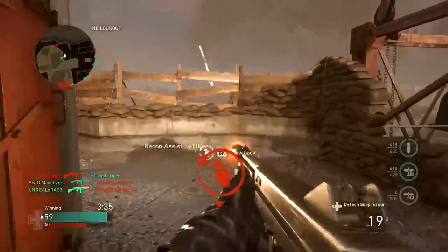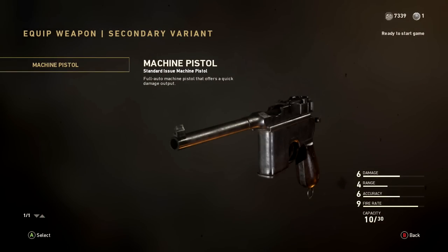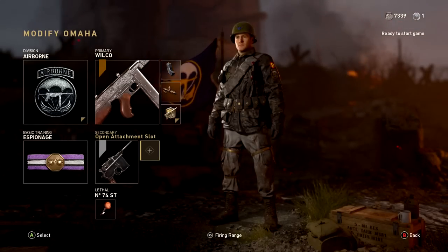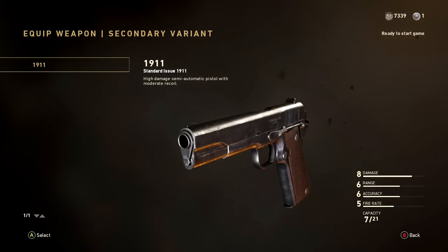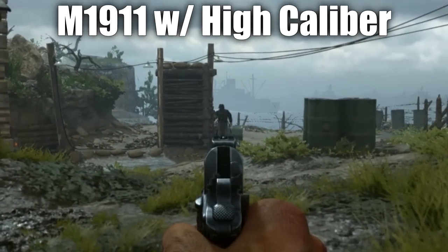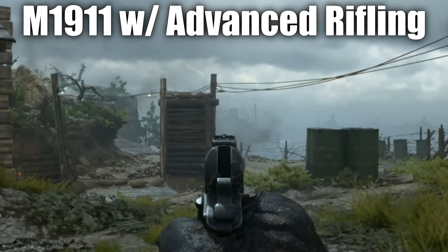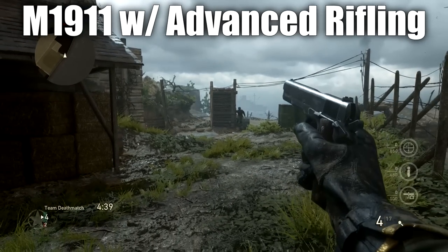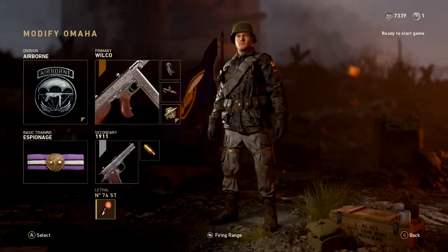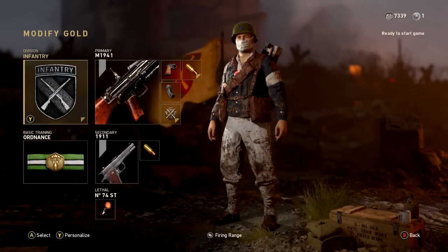I definitely recommend the Espionage Basic Training with this class setup. When it comes to your secondary, I recommend the M1911. A lot of people will tell you to go with the Machine Pistol with Extended Mag or Akimbo — that's fine and the Machine Pistol is very good — but I really do like the M1911 and I recommend High Caliber. The range at which you can get a two-shot kill with the M1911 with High Caliber is actually much further than what you can get with Advanced Rifling, even if you shoot them in the head. So in terms of securing a two-shot kill, High Caliber is much better than Advanced Rifling on the M1911.